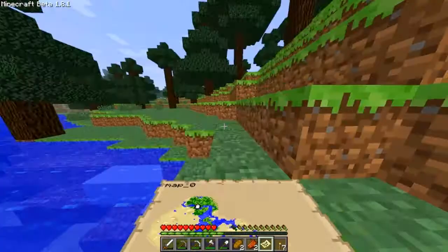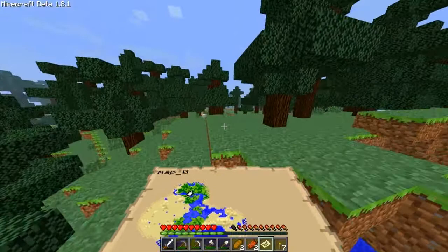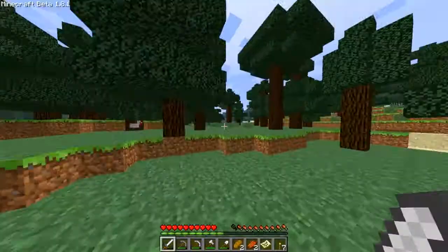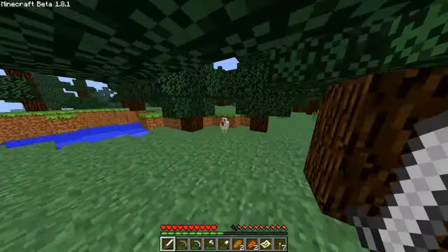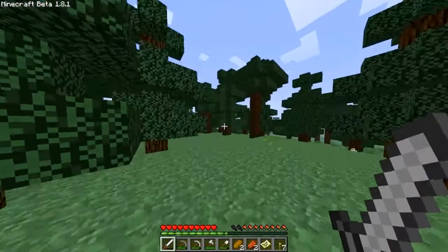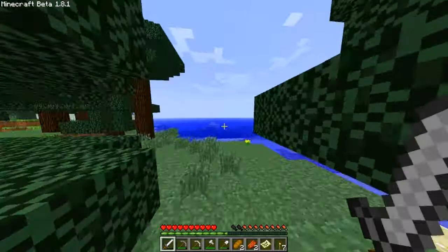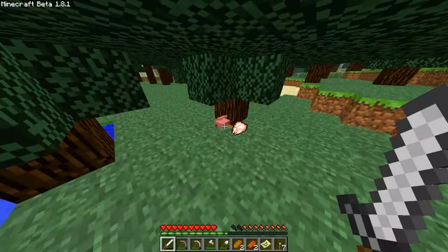I literally have no idea where the hell I am now. I know where my base is though. Where you create the map is where the middle is, I think, or where you first look at it, something like that. Basically what we need to do sooner or later is make a Nether portal and then start carving out a path. Then I can get out and be in 1.9 territory. I'll obviously only go there once we get 1.9.